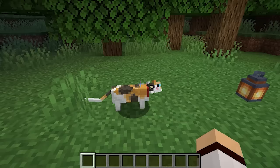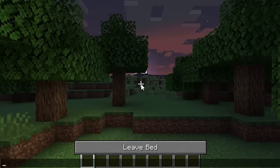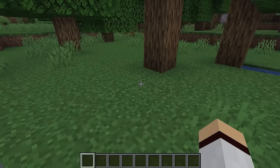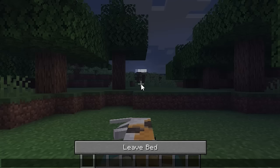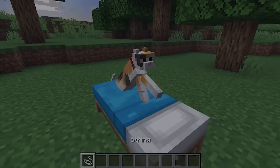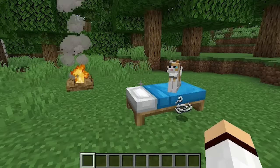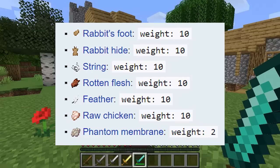A really cool feature with tamed cats in Minecraft is that when you go to sleep in your bed at night time, the cat will actually go to the edge of your bed and sleep on the edge with you. Not only that, but when the player awakes in the morning there is a chance that a tamed cat will give the player a gift — a dropped item from the cat's loot table.